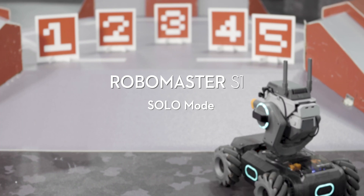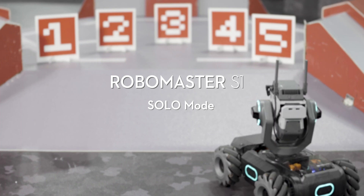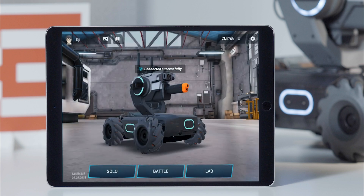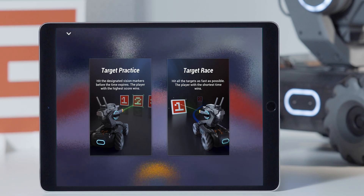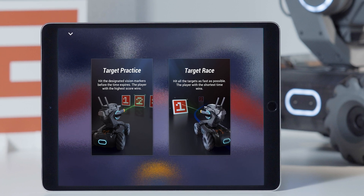RoboMaster S1 Tutorial: Solo Mode. Open the RoboMaster app, go to Solo, then tap the icon on the top left of the screen to enter Solo Mode.